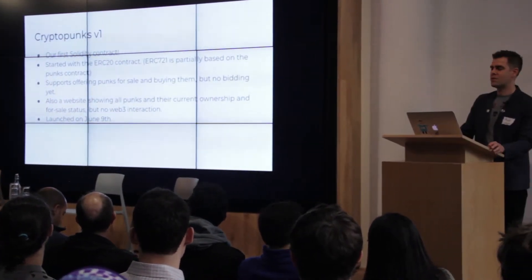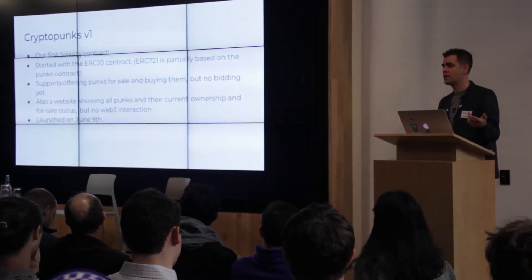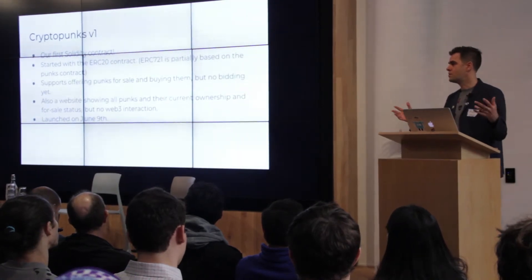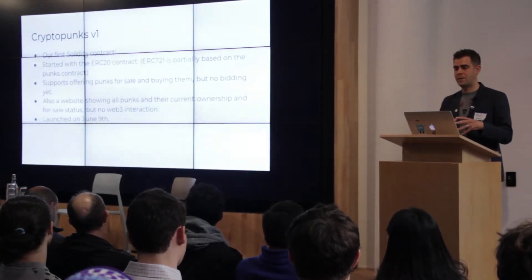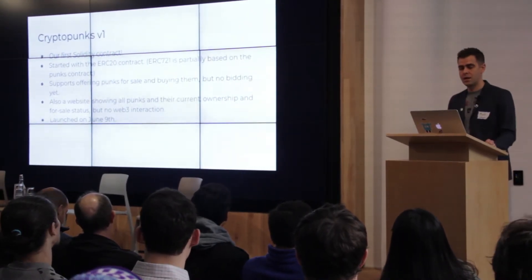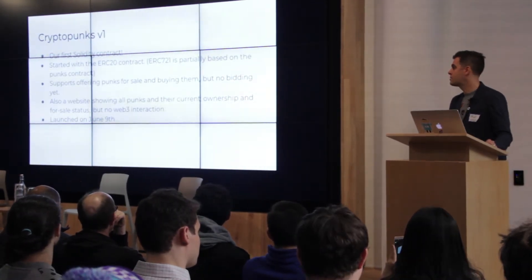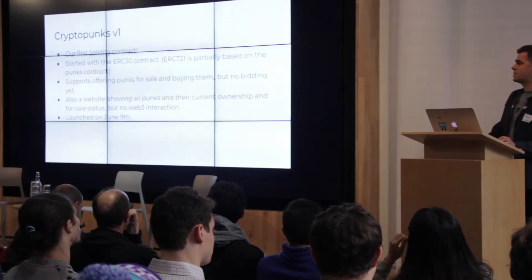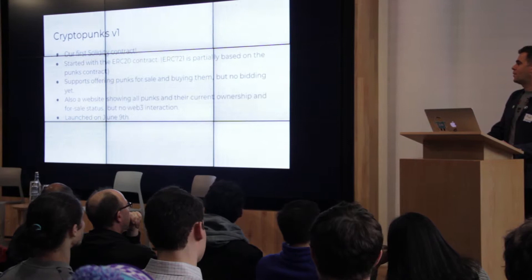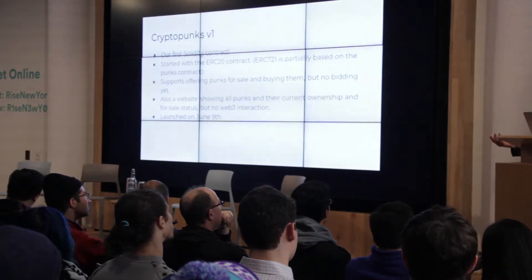The first version of this was the first Solidity contract we ever wrote. We took the ERC-20 contract, designed for divisible tokens, and turned it into indivisible unique tokens. ERC-721 is partially based on the changes we made to ERC-20. The first version allowed you to offer a punk for sale and buy it, but did not allow bidding. And we did not know about Web3 at this point — we just put up the contract address on the website and said, like, just go there and type in what numbers you want.